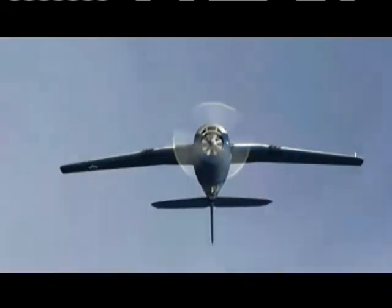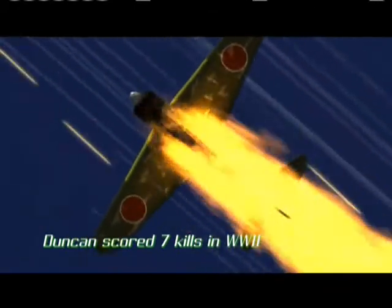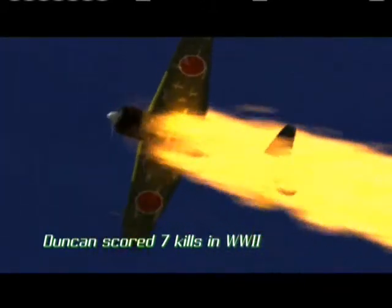Duncan recalls: 'I got him up there on top. I just shot him down as he was pulling on my plane. And I watched him go in. I thought, poor young fella, you sure didn't know what you were doing.' He then realized why Sueda did it — the ace had shot down most of his planes using this same trick against the Wildcat.